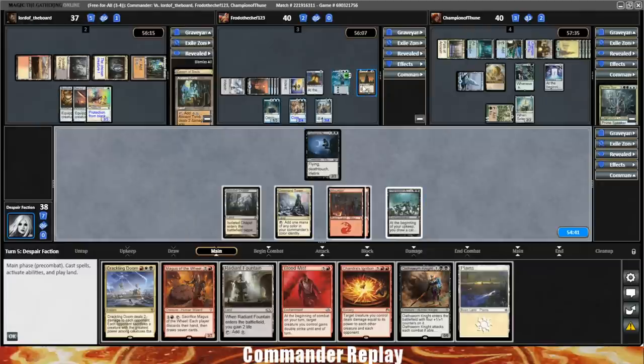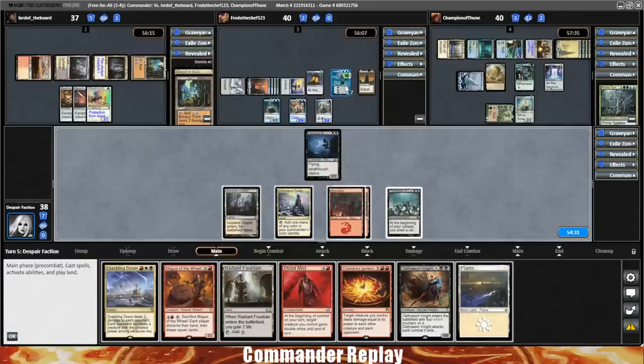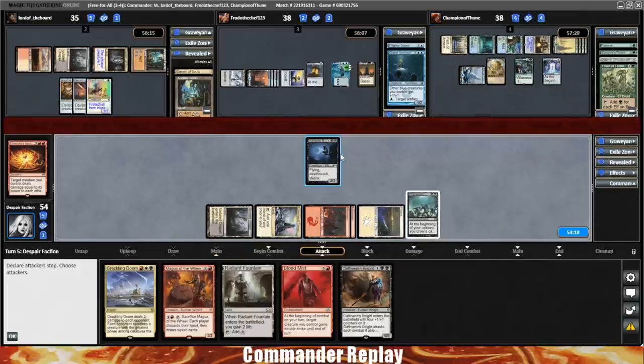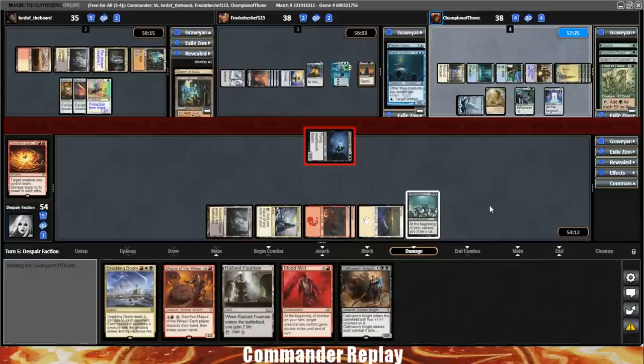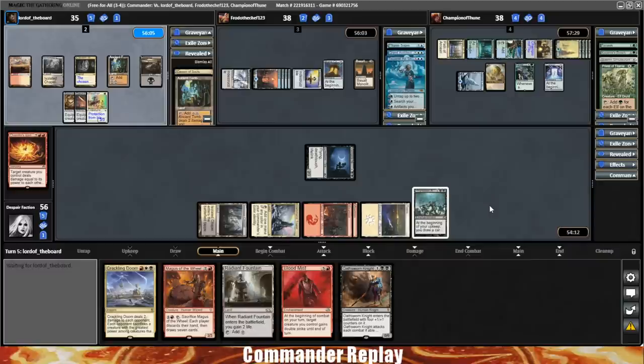I guess we're doing that. Play the land, play the Chandra's Ignition — all the other creatures except the Wayfarer go down and our Nighthawk. Send the Nighthawk into the Tezzeret. We go up to 54 life. Sadly, we don't have the mana left over to cast our commander, but that needed to happen right there. I was staring at the Grand Architect and the Basalt Monolith — I know Grand Architect goes infinite with something, so that's not a thing you want sticking in play.